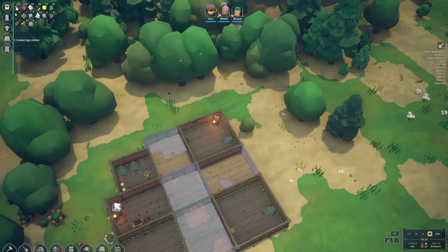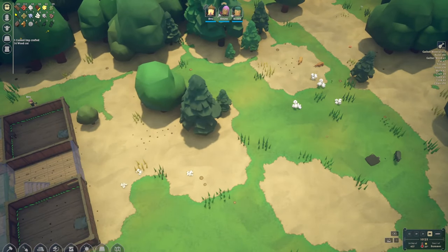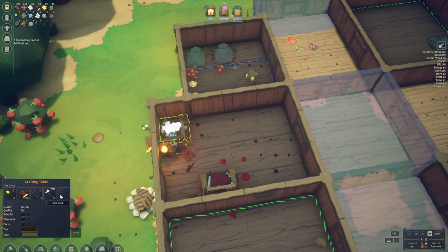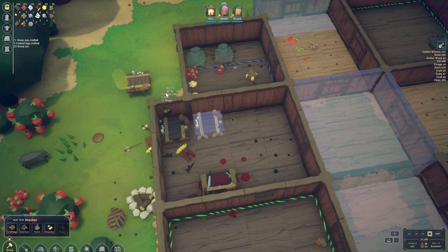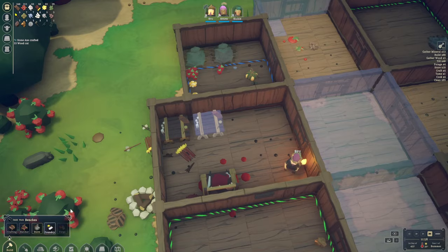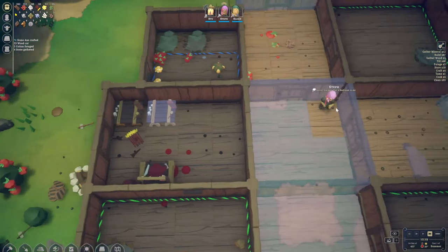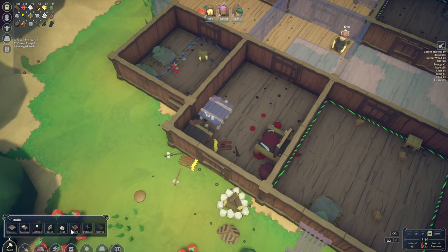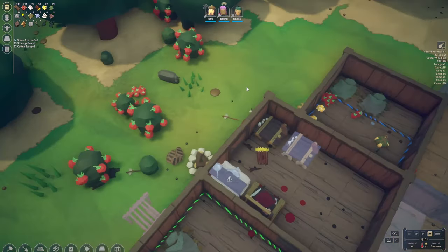Let's cut some more wood — we do have 300 so that should be enough for now. Cotton seems to be okay and food reserves are pretty decent. Because we can only queue up five items, it's probably not a bad idea to start queuing up some more workbenches. We also have access to a foundry and stove but they need a fire source next to them. Let's build it on this side and see if the campfire will work as a fire source.